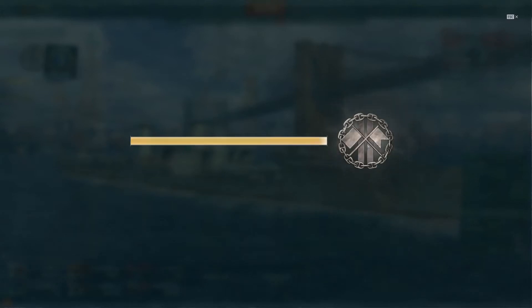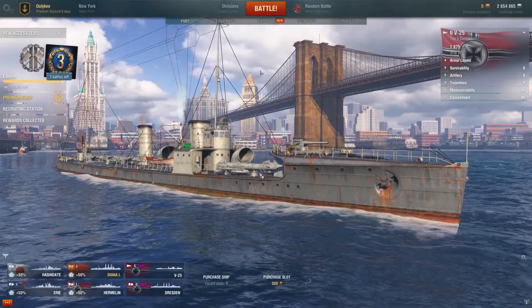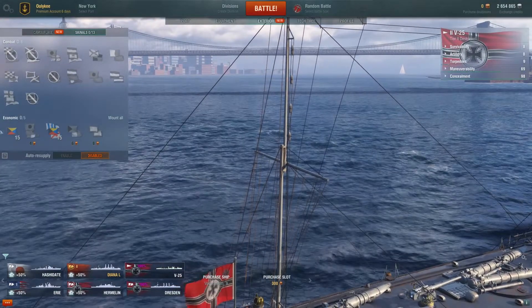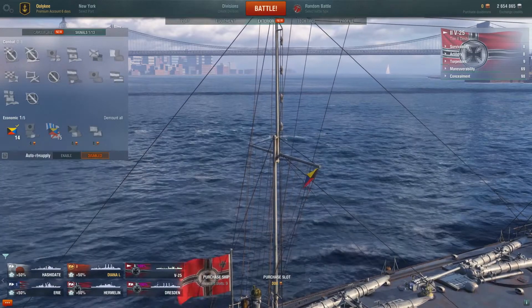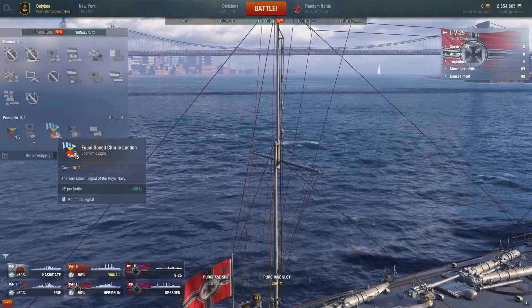Oh, I didn't check the damage! We progressed to level four - and this is what I wanted to show you. We have new changes to the ship. This is the exterior of the ship - this is where your signals and flags are. You have some basic flags. When you select the flags, don't forget to enable them if you wish.